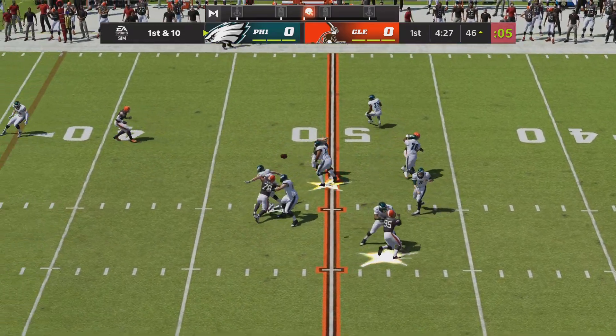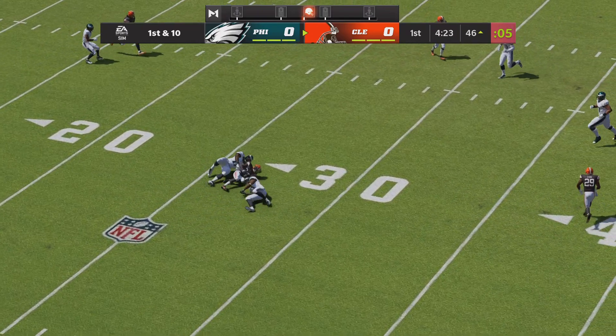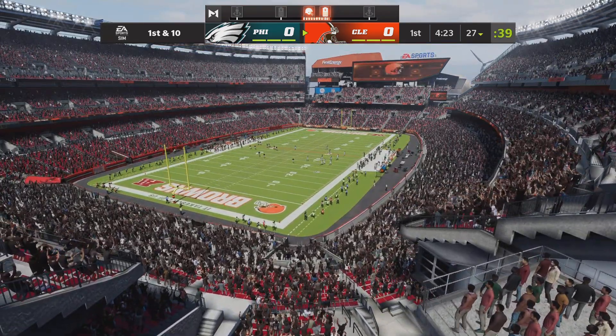Now Aikman on first down — that's in the double coverage and intercepted! Picked up by Denzel Ward, and the Browns are going to get possession here as they force the opening drive turnover.